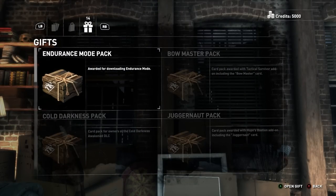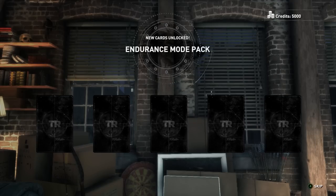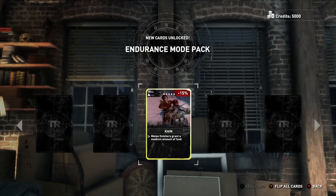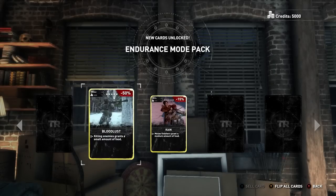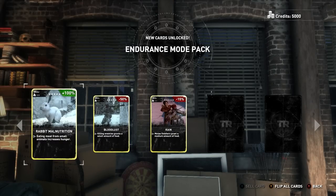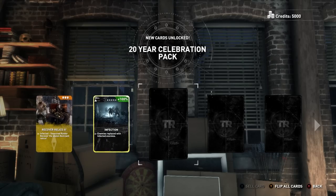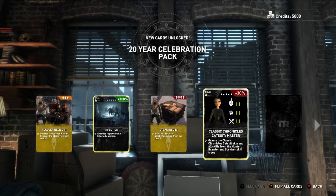What did I get? Endurance Mode Pack, awarded for downloading Endurance Mode. I got cards — five cards. That's crazy. I got Kane, Bloodlust, Rabbit Malnutrition, Recover Relics 3, Infection, Steel Info 4.